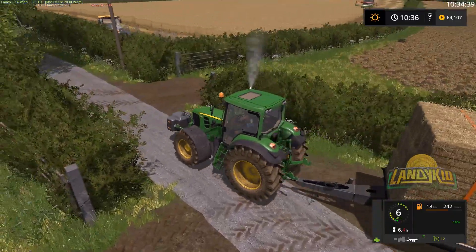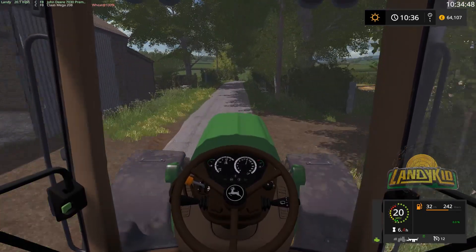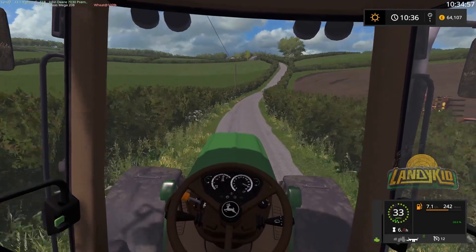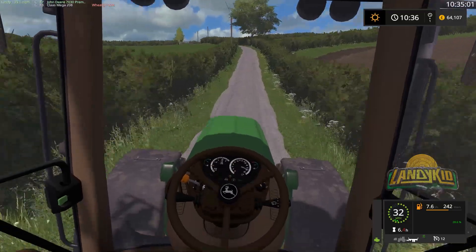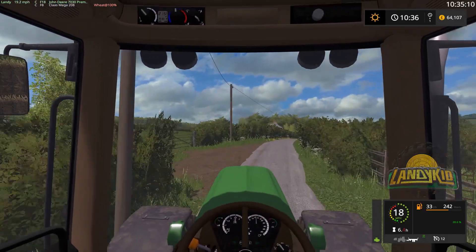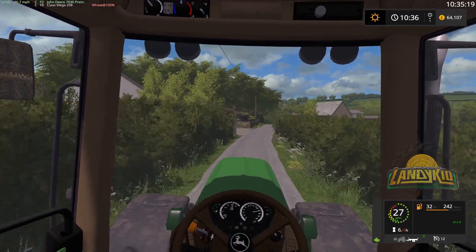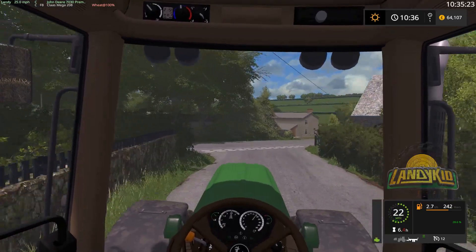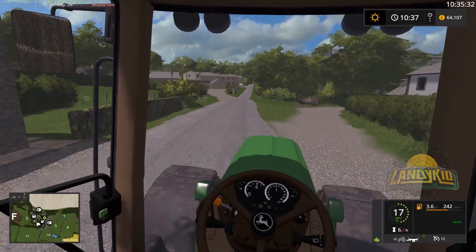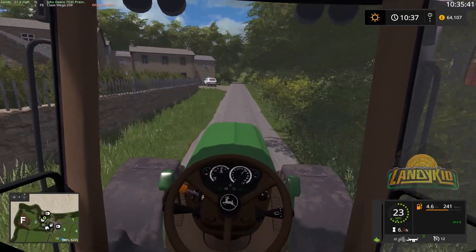I need to swap out the front weight on this — I hate this front weight, I really do not like it. What's wrong with the front weight you may ask? I don't know, I just don't like it, probably because it's so old. It has been with us for a long time. I usually get the SOB front weight. I may actually swap it out now as we're going to be down there. I sort of want to go back to the more modern side of things — let me know your guys' opinions in the comments.